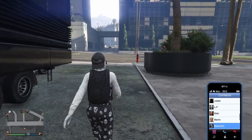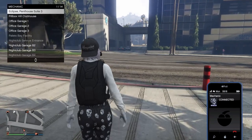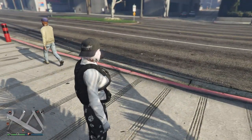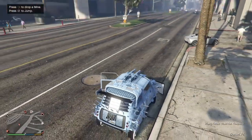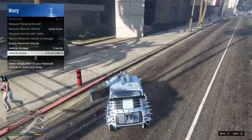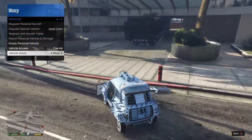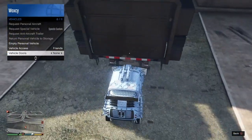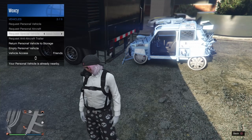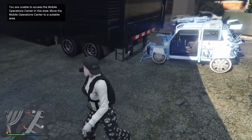Call in the car you want to duplicate from your mechanic — in this case, the Future Shock ISSI, which can be stored wherever, mine's in my nightclub. Once it arrives, take off the front left door because it makes the glitch a lot easier and more consistent. Then ram the car into the back of your MOC. Next, go to Vehicles, then Vehicle Remote Functions, and turn on the engine — that makes the glitch a bit quicker.